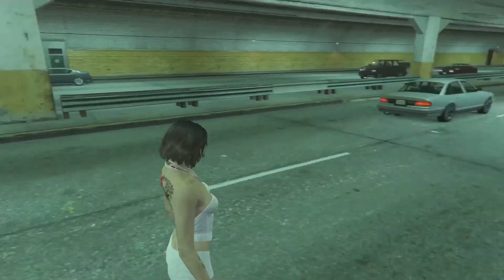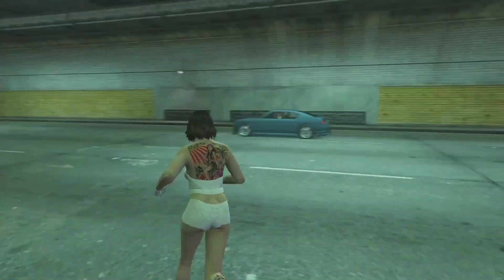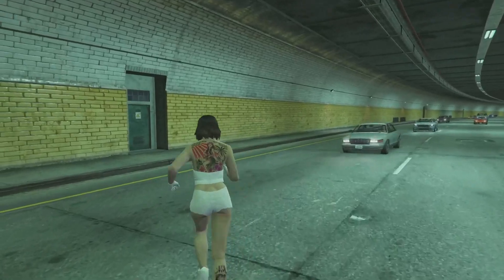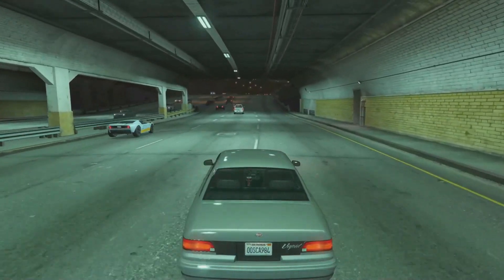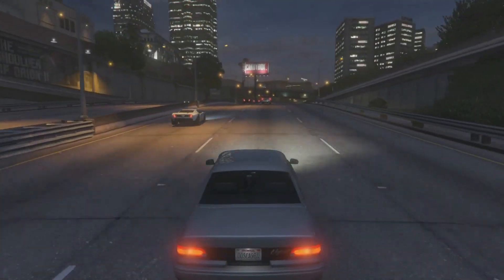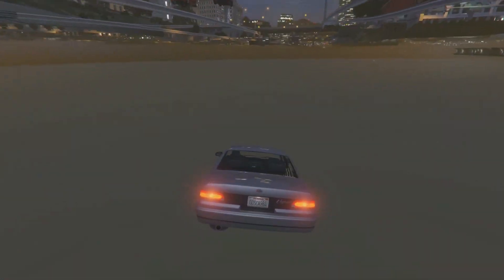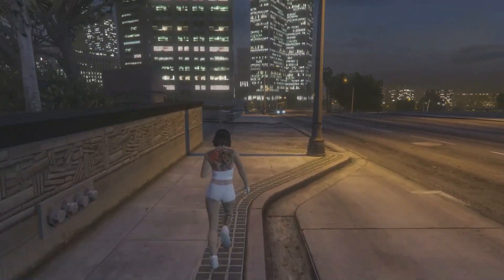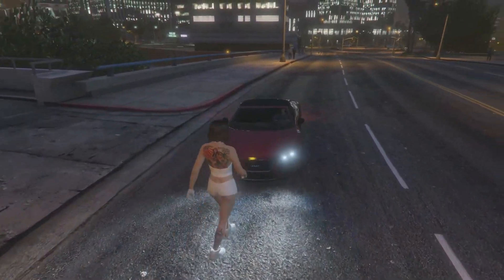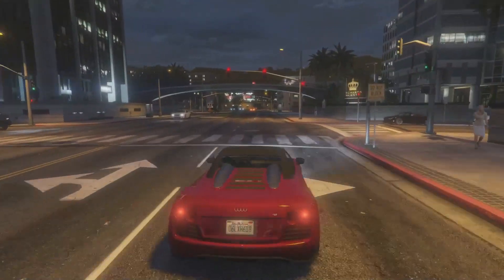Depending on where your nightclub is, you'll spawn in a different place — I spawned under where the freeway is. Right when you press triangle and fall through the map, open your interaction menu and kill yourself. That's the best way to do it. If you're on that highway, maybe a pedestrian will run you over and kill you if you're lucky.